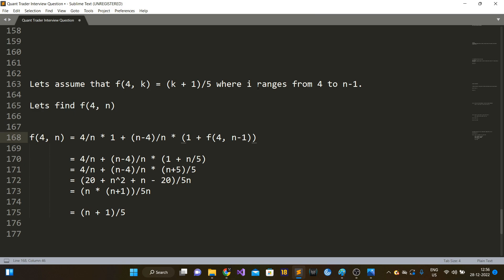Expanding the recursive formula: f(4, n) = 4/n + (n−4)/n × (1 + f(4, n−1)). By the induction hypothesis, f(4, n−1) = n/5. So this becomes 4/n + (n−4)/n × (1 + n/5) = 4/n + (n−4)/n × (n+5)/5. Taking LCM as 5n in the numerator: 20 + (n−4)(n+5) = 20 + n² + n − 20 = n² + n. So f(4, n) = (n² + n) / (5n) = n(n+1)/(5n) = (n+1)/5.